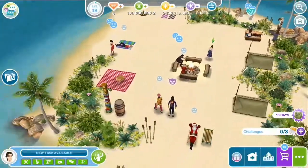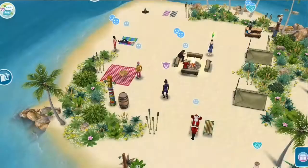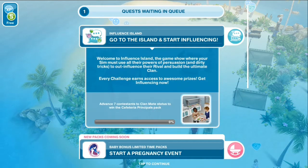Hello everyone! The video we will do today is the Influence Island task. I will show you and tell you the important things you need to know to finish this task. Go to the island and start influencing. Welcome to Influence Island — the game show where your sim must use all their powers of persuasion and dirty tricks to out-influence their rival and build the ultimate clan. Every challenge earns access to awesome prizes. Get influencing now!